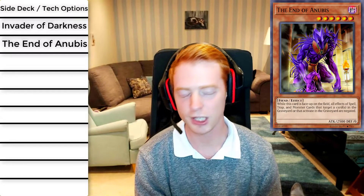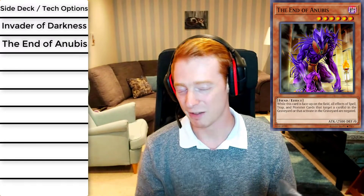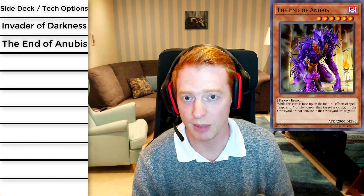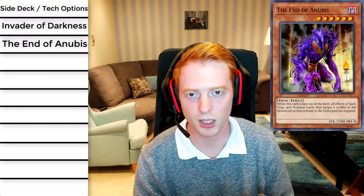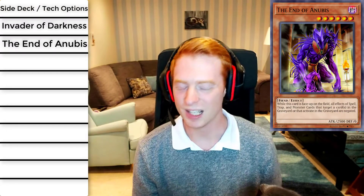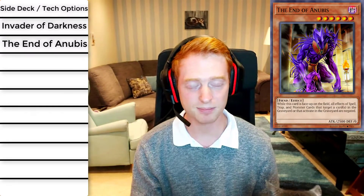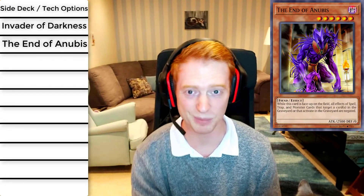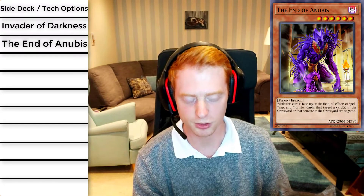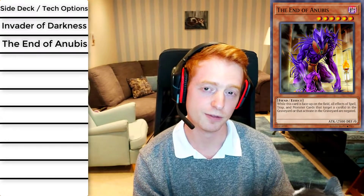Drytroons, for example, summon themselves and get all their effects once they hit the graveyard, so having End of Anubis on the field means half their strategy is completely wiped out. Other card effects like Eldlich trap cards that banish themselves from the graveyard won't work either. Anything that tries to revive from the grave — all Phantom Knight strategies — are gone. It really hurts a lot of decks right now. Call of the Archfiend and Archfiend Empress can revive it pretty easily.